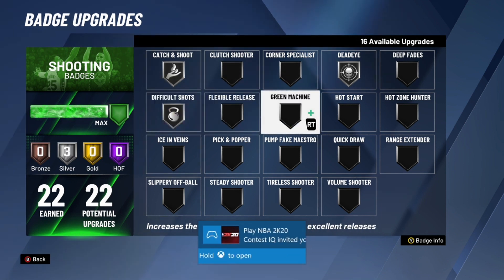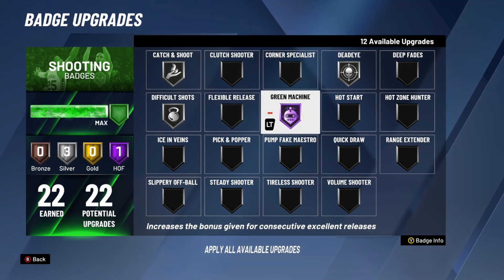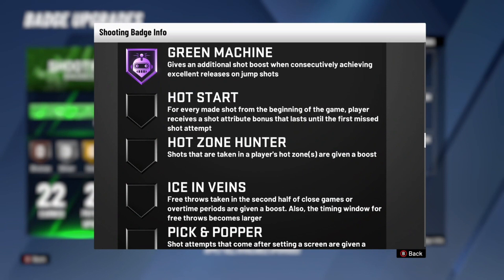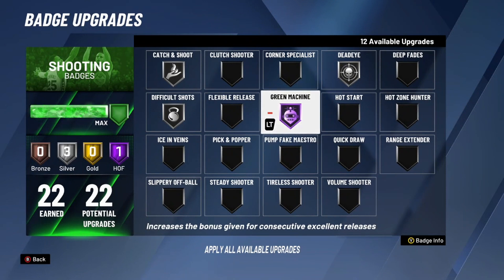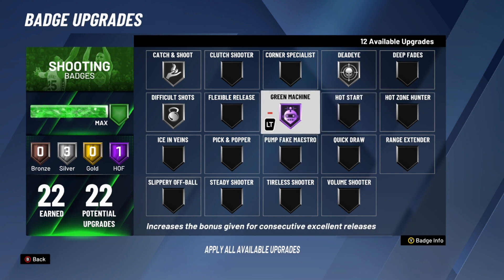Next we have Green Machine and this is one of the most important badges in the entire game. Put this on hall of fame if you can; if not, gold for sure. If you press Y it shows the badge info: it gives an additional shot boost when consecutively achieving excellent releases on jump shots. Basically when you green a shot, the rest of your shots get a shot boost. If you get two or three greens in a row, it's going to be hard to miss with this badge on.